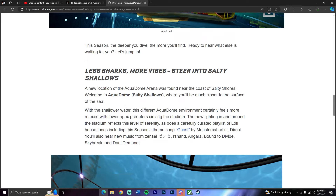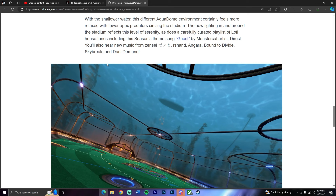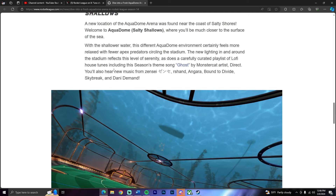Less sharks, more vibes - steer into Salty Shallows. A new location of the Aqua Dome Marina has been found near the coast of Salty Shores. Welcome to Aqua Dome Salty Shallows, where you'll be much closer to the surface of the sea. It was grass for some reason, but the shallow water - this hits different. The Aqua Dome environment certainly feels more relaxed with fewer apex predators. The new lighting around the stadium reflects the level of serenity, as does a carefully curated playlist of lo-fi house tunes, including this season's theme song, Ghost, which I actually really did enjoy. You'll also hear new music from Zensi, Roshand, Angra, Bound to Divide, Skybreak, and Danny Demand.